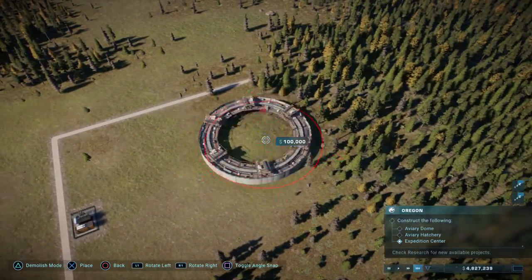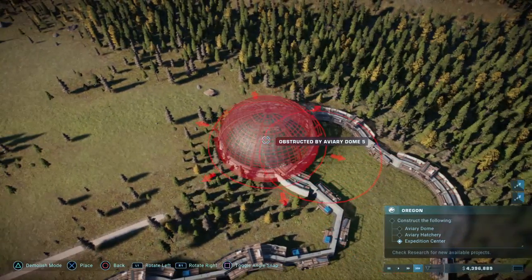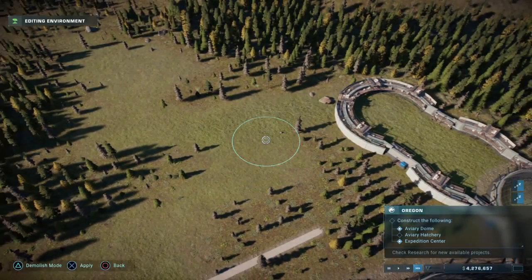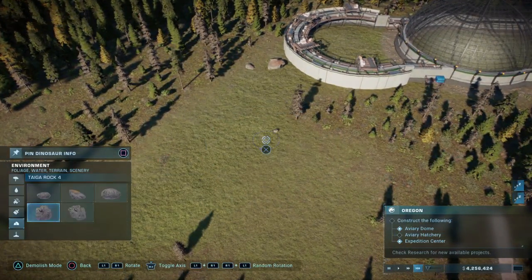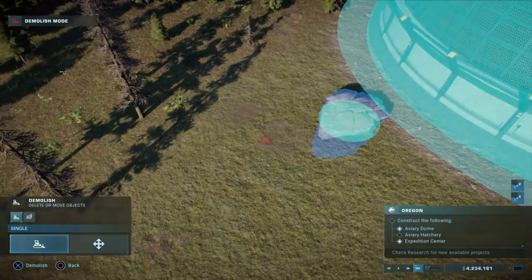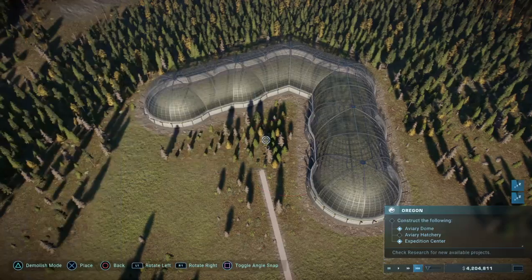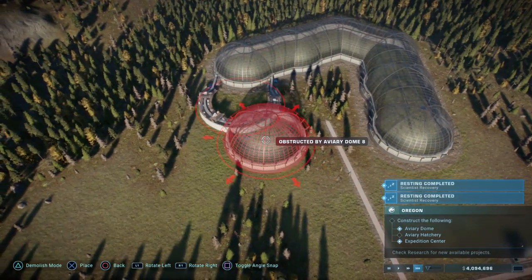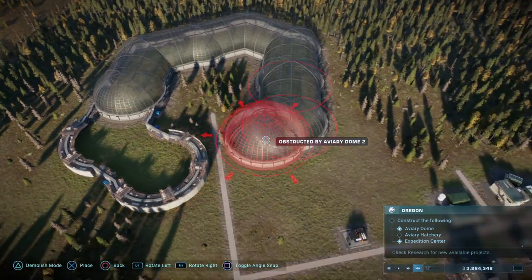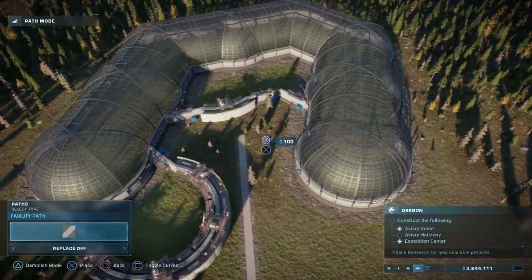I want to do kind of this sort of shape — nope, I want to go that way. I have to get rid of the rock — are you kidding me? Demolish those rocks, they're probably going to get in my way. Okay, we're almost done. The path is getting in my way now.